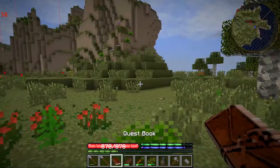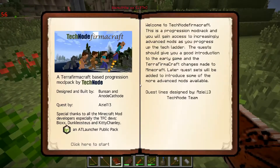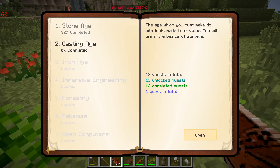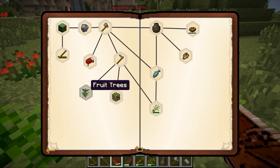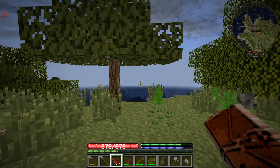We're continuing on with our quest book here today. We have one more quest in our first Stone Age to get to, and that's this — they want us to find a fruit tree. So guess what?